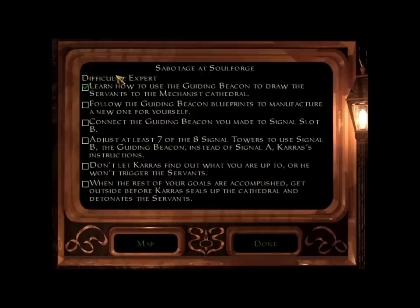Let's look at the new objectives: follow the guiding beacon blueprints to manufacture a new one for yourself; connect the guiding beacon you made to signal slot B; adjust at least seven of the eight signal towers to use signal B — the guiding beacon — instead of signal A, Karras' instructions. It should be obvious which signal tower we'll skip. We will skip the turret room — no one has ever managed to ghost it. That's a no-brainer. We'll hit the other seven.